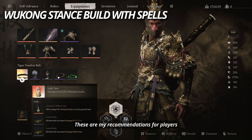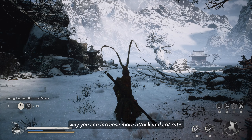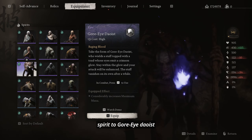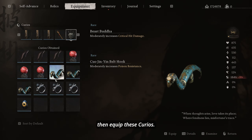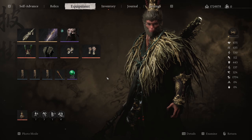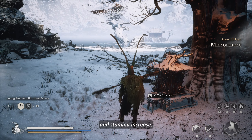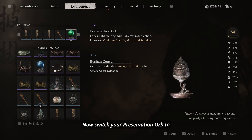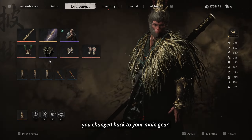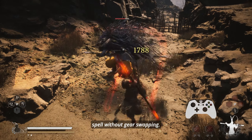These are my recommendations for players who use spells with Wukong stance. If you're a Spellbinder enjoyer, that's a way you can increase more attack and crit rate. Before using Spellbinder, equip Spikeshaft Staff, change your spirit to Gold Eye Daoist, equip Ginseng Cape, then equip these Curios: 3 Thunder Flame Seals, 1 Back Scratcher, and a Preservation Orb. Go to your inventory and use your Talisman — you should be able to see your HP, Mana, and Stamina increase. Now switch your Preservation Orb to another Back Scratcher, then drink your Gold and activate Spellbinder. Go to your inventory and swap everything you changed back to your main gear. Doing it this way, your Spellbinder buff will be much higher compared to just using the spell without gear swapping.